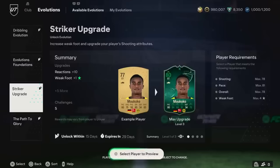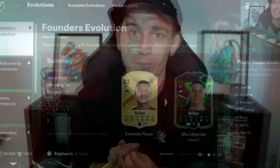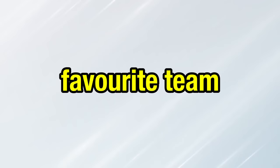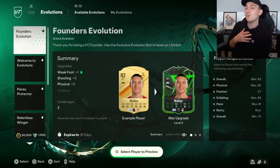Evolutions is basically a game mode within ultimate team that allows you to upgrade players. You can take a rubbish player, do some objectives, and once you've done them you'll get yourself a sick upgraded player. Starting off with the first one, it's going to be the Founder's Evolution. The example they're using is New Year's. In terms of choosing players to put into these different evolutions, it is completely up to you.